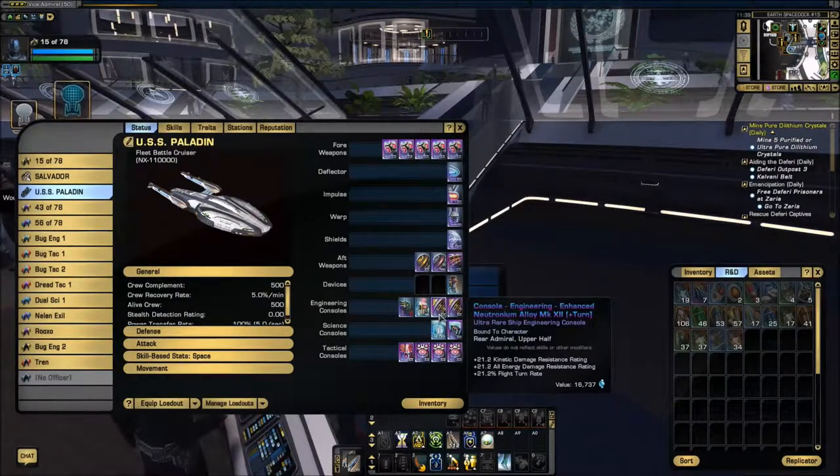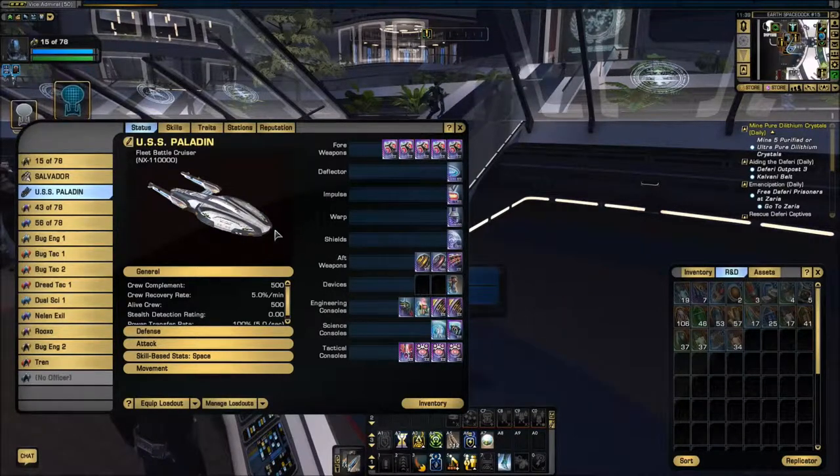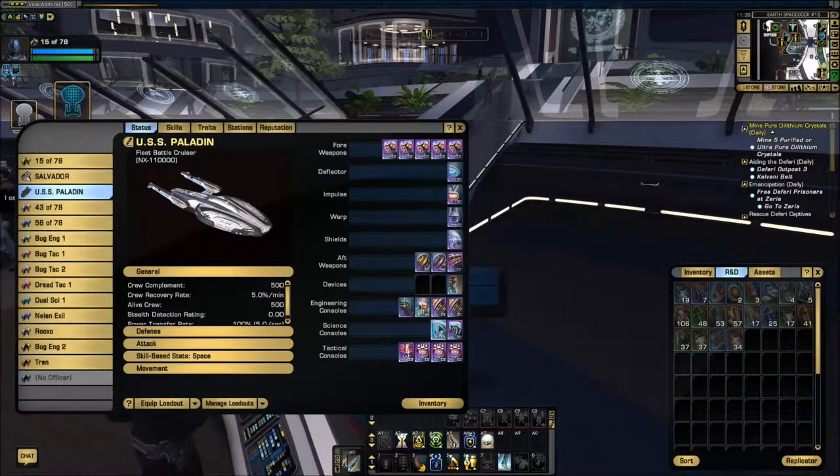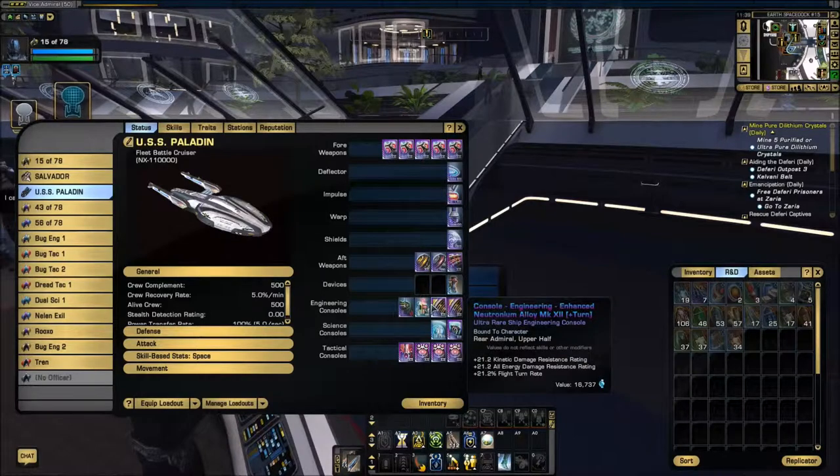I've got the kinetic cutting beam and assimilated module for a two-piece set, then the three-piece adapted Maco, plus the subspace field modulator which gives me extra resistance. I've got two fleet enhanced RCS accelerators that also give me a boost to my turn rate, which is helpful on a ship that wants its forward firepower maxed out.